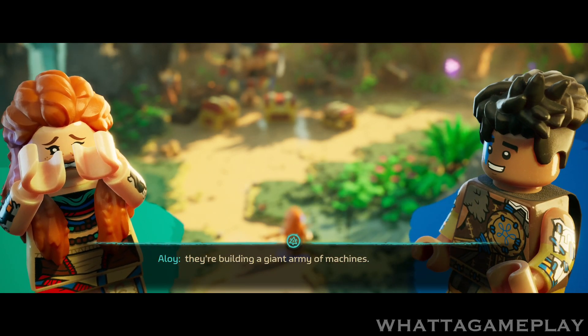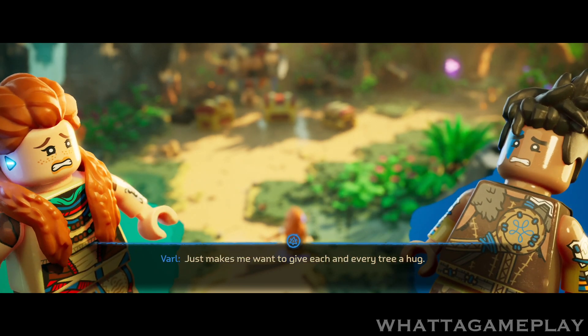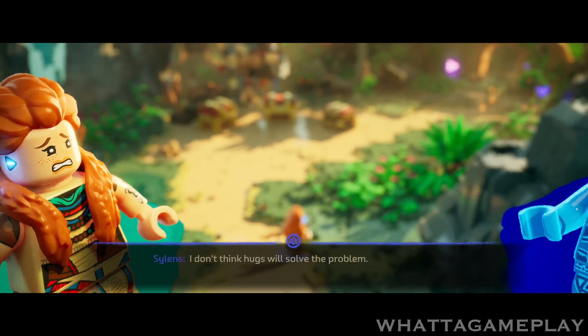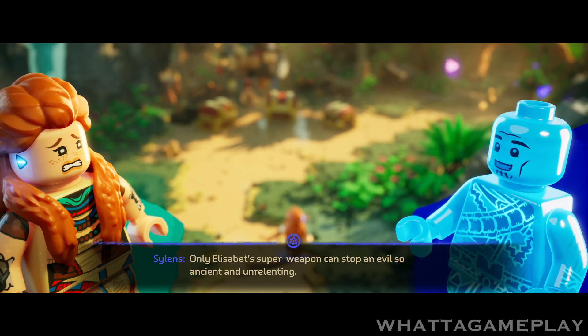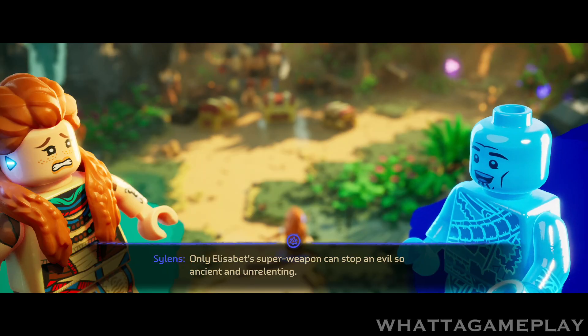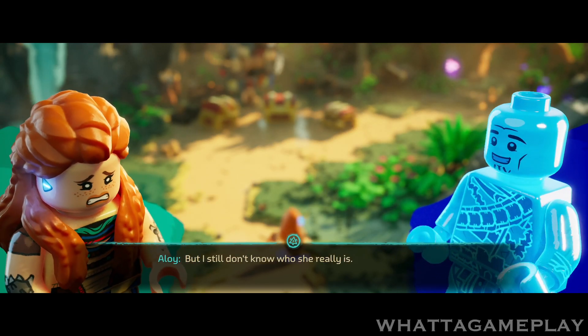One thing's pretty clear — they're building a giant army of machines, and they really want to ruin nature. Just makes me want to give each and every tree a hug. I don't think hugs will solve the problem. Only Elizabeth's super weapon can stop an evil so ancient and unrelenting. She saw all this coming. But I still don't know who she really is.